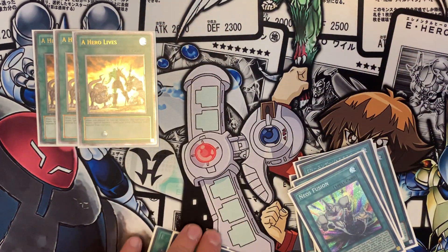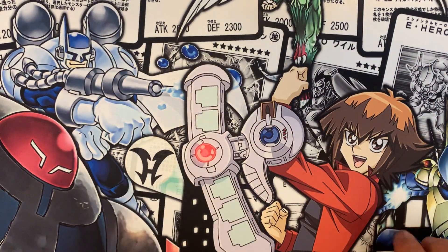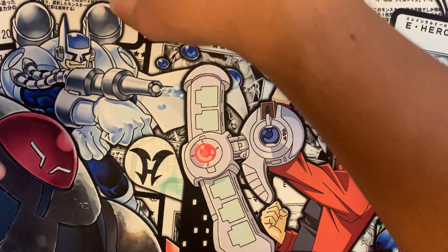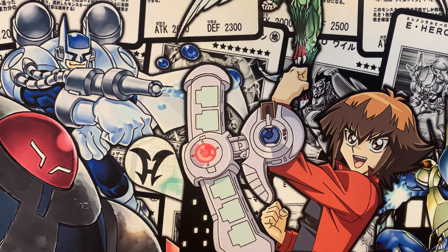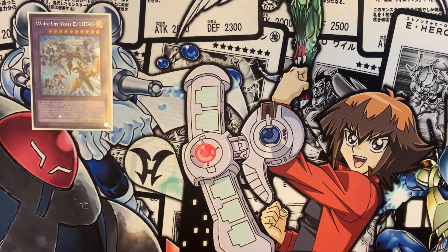It's a 40-card main — I'm running no hand traps and no big board breakers in the main, but we'll get to board breakers in a minute. Now let's talk about the extra deck. We are playing one copy of Wake Up Your Elemental Hero — he is an Elemental Hero fusion plus a warrior monster, and gains attack equal to the number of fusion monsters used as material.